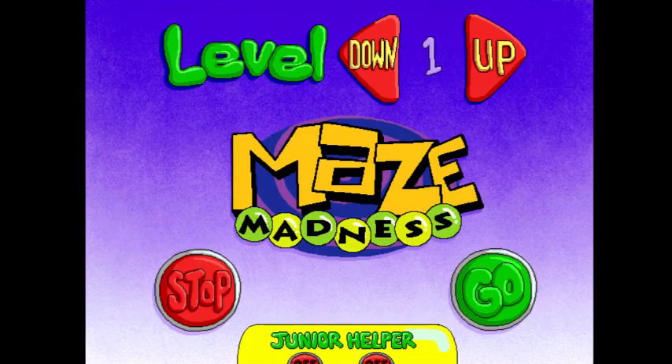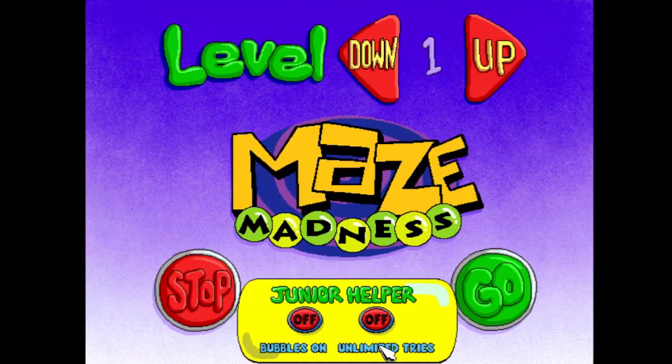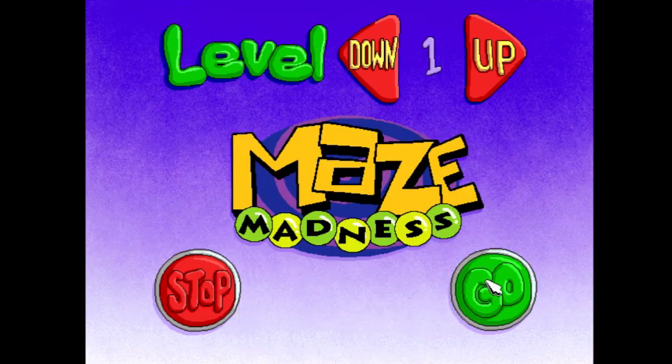Dog on a Stick and Balloon-O-Rama — there are these junior helpers. We can get unlimited tries, so unlimited lives, as well as bubbles on. We'll get into what that does later on in the game. So let's just get started, shall we? Level 1!